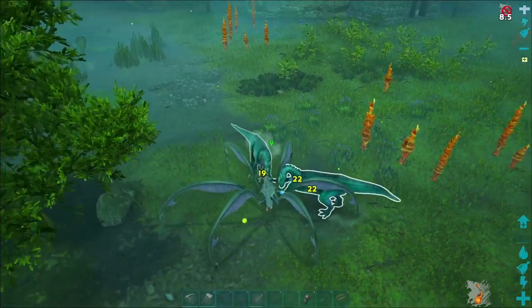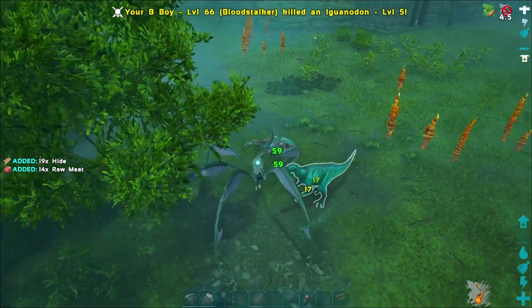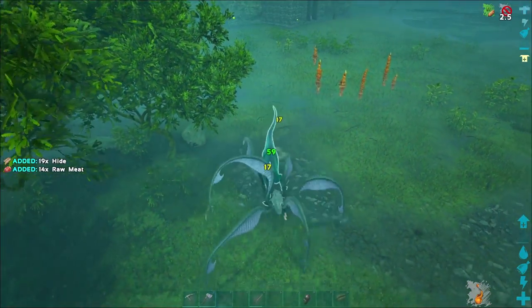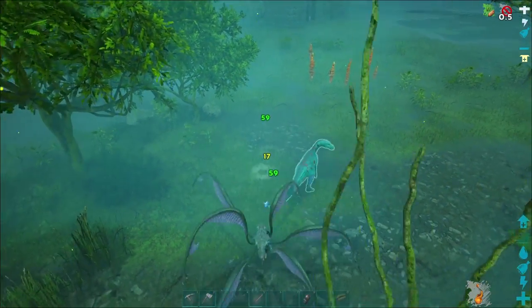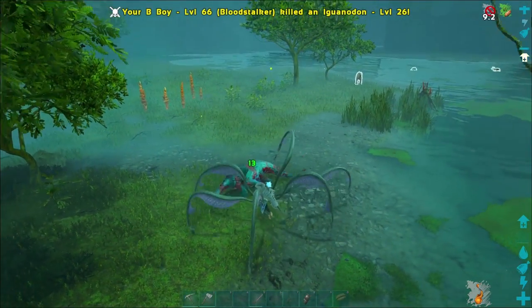The Bloodstalker also has an alternate attack which is C by default on PC, and it is a dual four-claw attack which is very good at dealing with multiple enemies at once, as opposed to the singular attack which is really good at dealing with one.